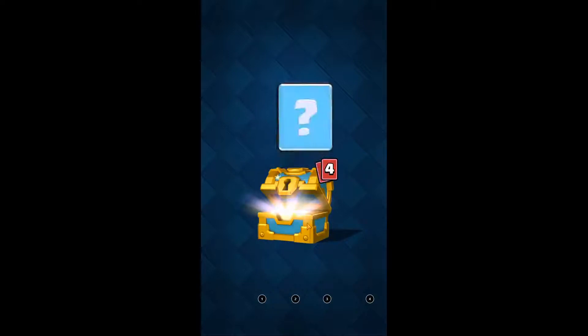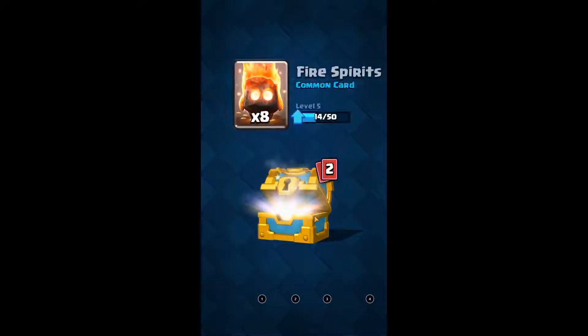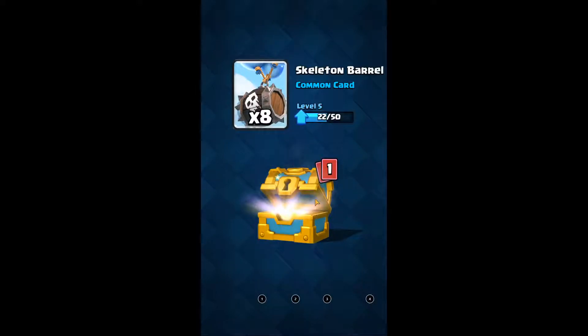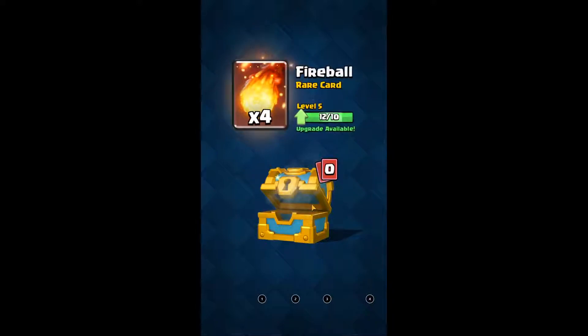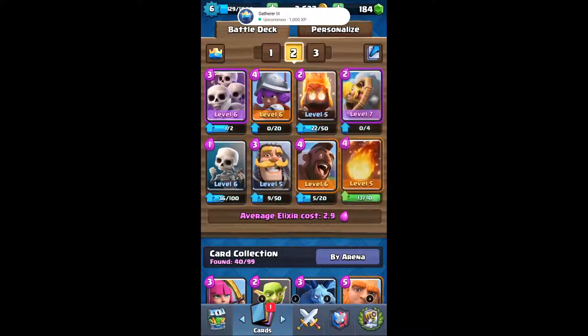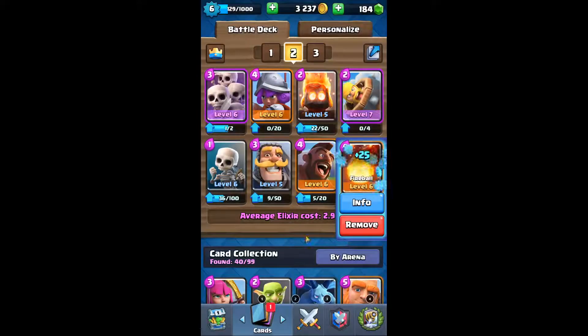1714 trophies. Can we pull a legendary? Flying machine unlocked, fire spirits, more skeleton barrels, and 4 fireballs — a nice addition to our currently pretty good cycle deck.